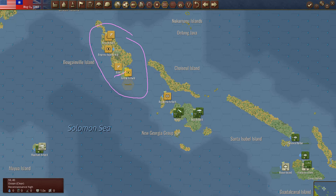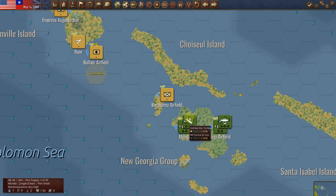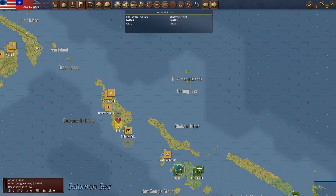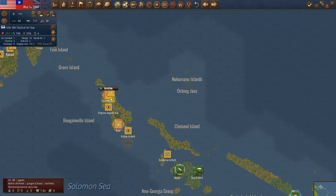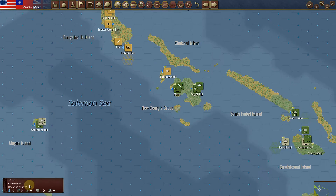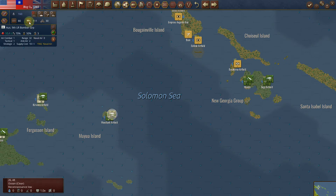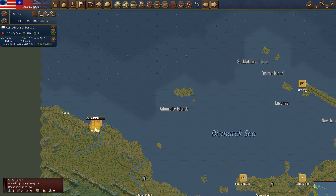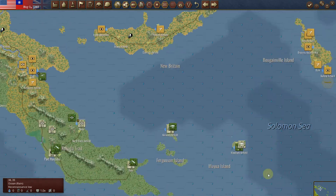I'm going to attack their air units and try to reduce them. Because when you look at what I've got here, I've got ground support and also an interceptor. I'm going to try to keep their levels up using trucks and attack their air units. Looks like nobody wanted to fight today. My bomber is going to keep going after these ships — with an effectiveness of 64, it was not very effective.